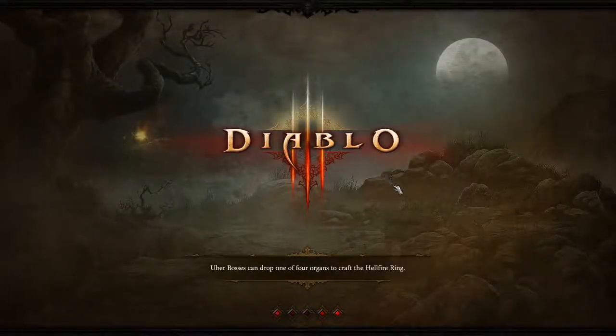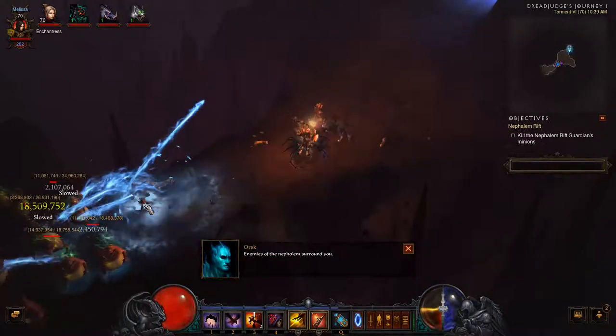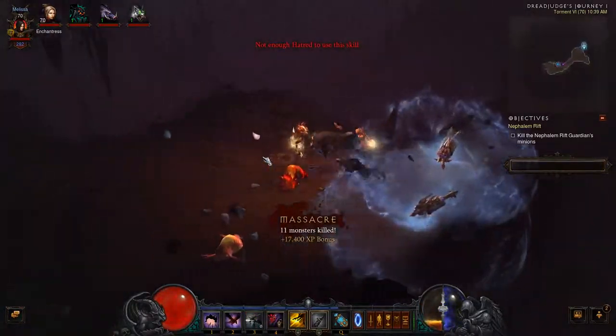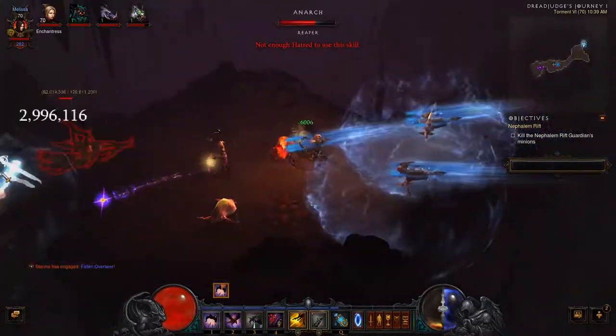Hello and welcome to today's Daily Rift. There have been even more changes since yesterday. The first thing you'll notice is that I'm now using Cluster Arrow. I had a look at some stuff on the internet and came to the conclusion that Cluster Arrow works a little bit better with the abilities I'm using than Elemental Arrow does.